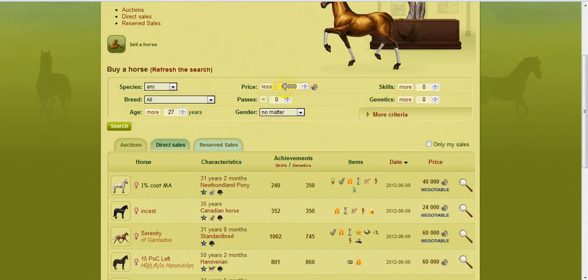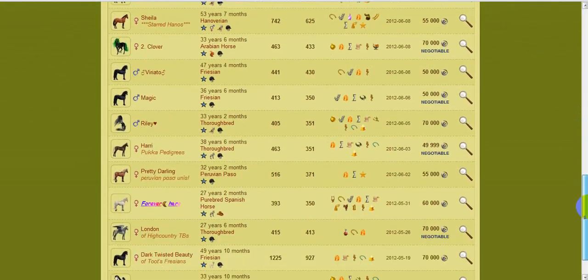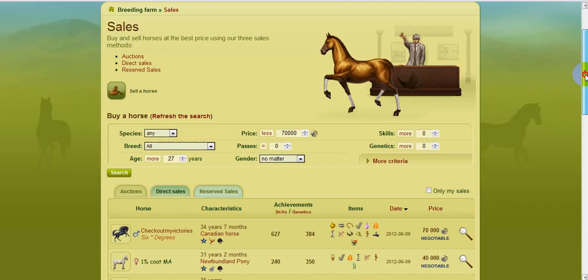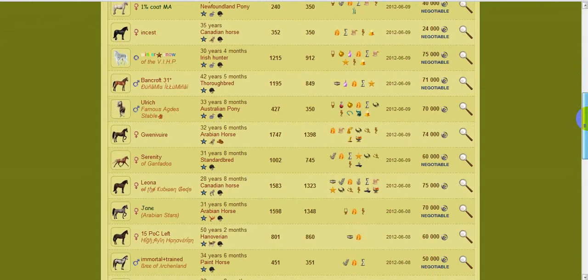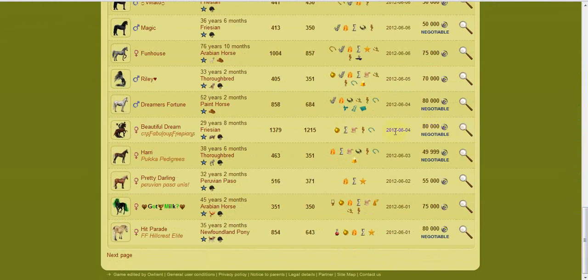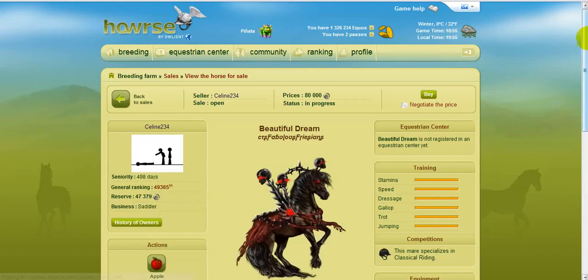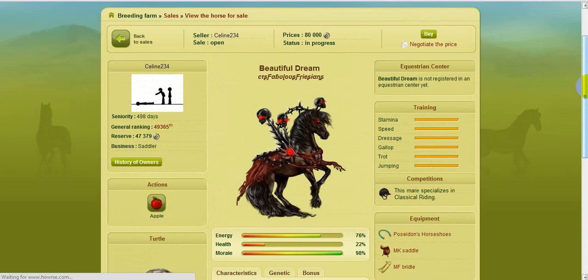So when I get that hot opal to 27, I'll definitely have more than 60k in cash, so let's say 70k. Let's see if there are any mortal horses. Okay, so that horse is 29 years and 8 months, so it's only got to age a little bit and then it can just die. An easy way to kill it is just don't feed it at all — maybe do some competitions with it because I think that helps it to lose health. And then it will die pretty soon.